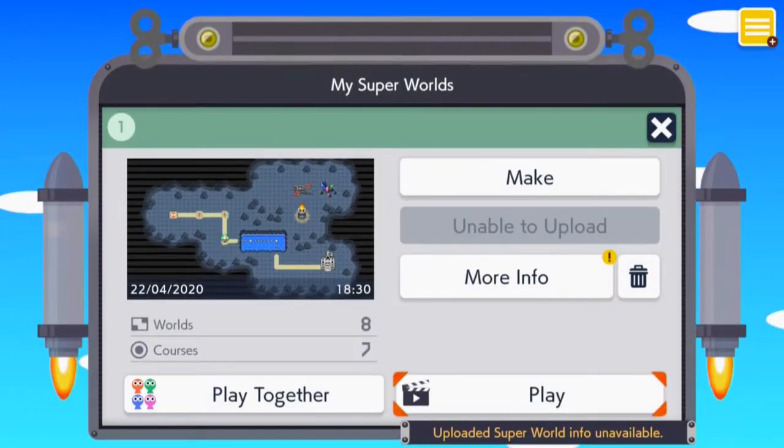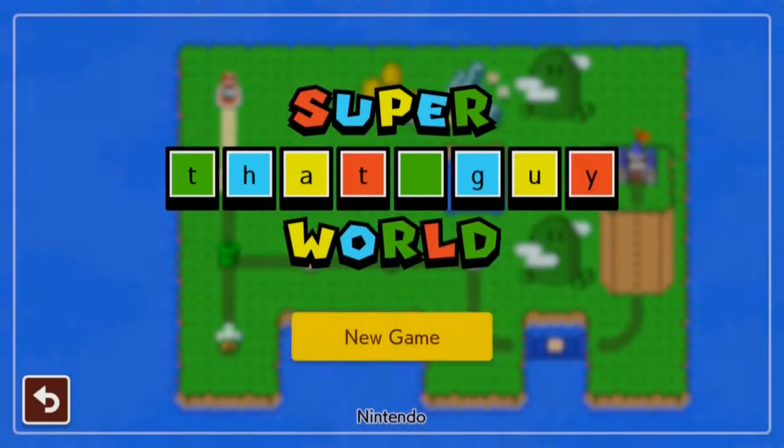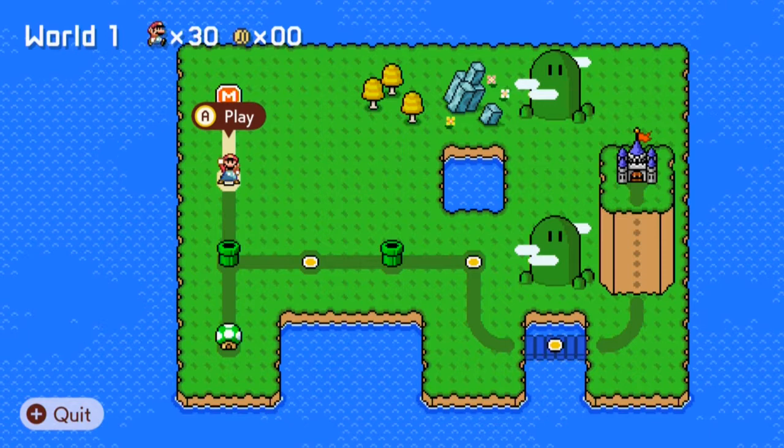So we've got this - I'm going to play new game. Here you can see we've got a world map. This is a new thing - you can design the map, but you can only put four levels into it and a castle stage. I've made a couple of levels here; you might recognize one of them, which is I believe this one.